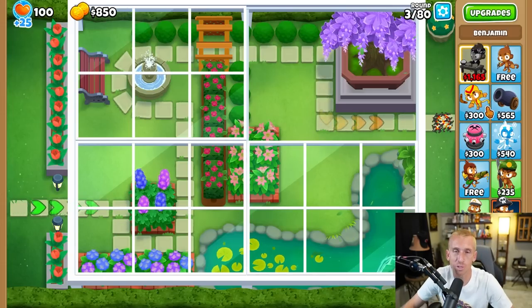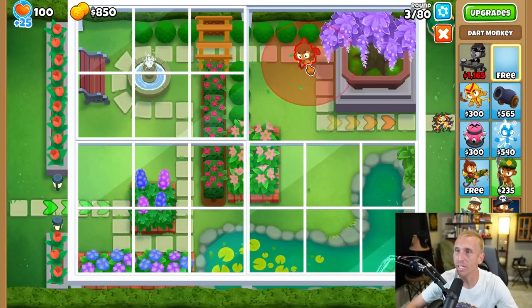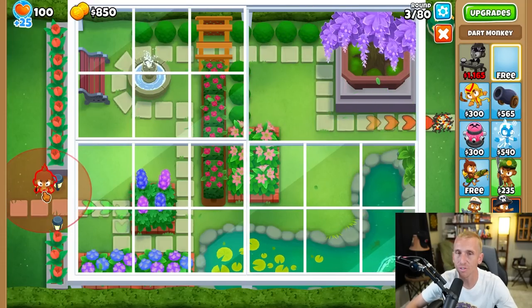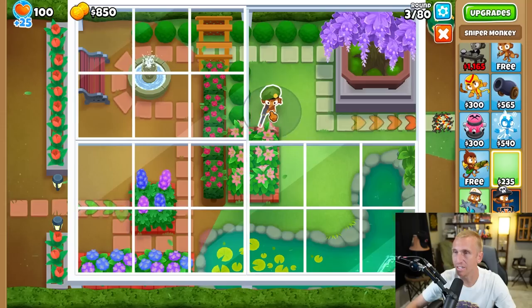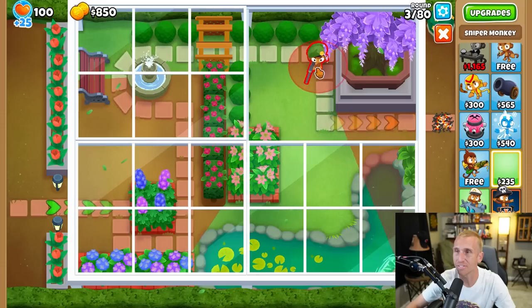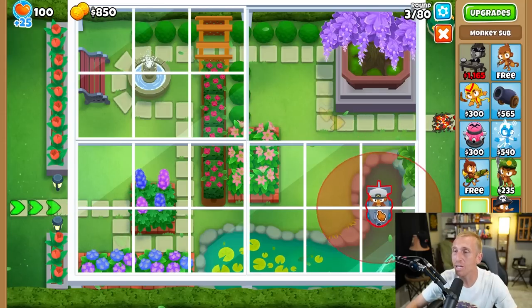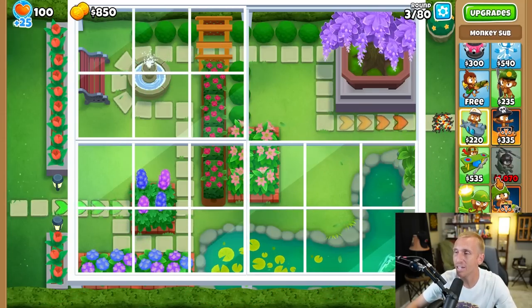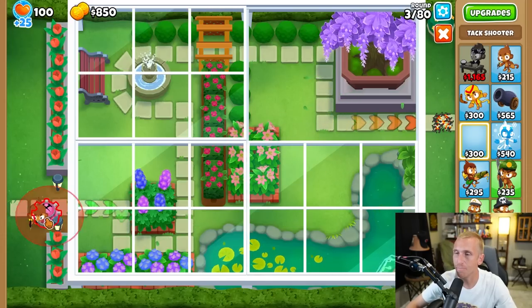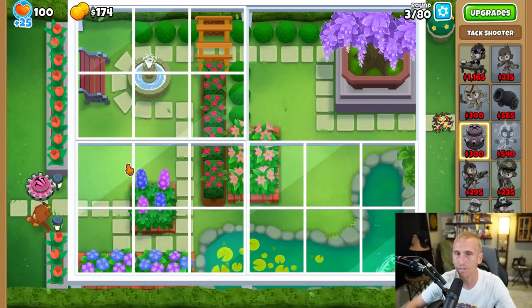Before we jump straight into the Goliath Doom Ship, I want to see what this map is about. It looks like you can only place on the side where the window is open, and it's going to move. Does it move every single round or just a couple? And does the sniper work everywhere? So we can only see down certain paths because it's blocked, kind of like on Hedge. I think we should just get our dart monkey here and keep everyone at the front of the track for now. That should work, right?